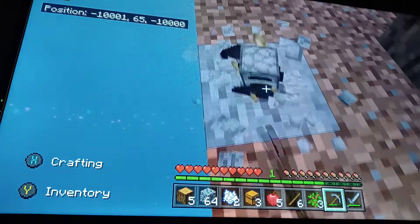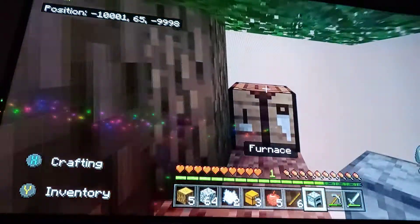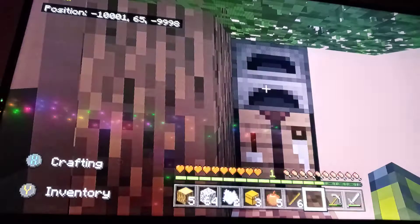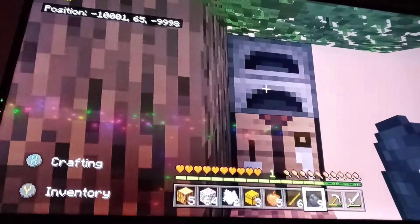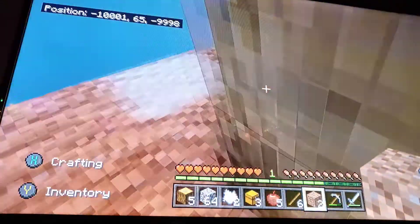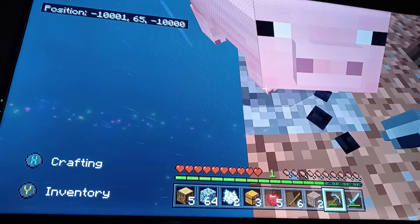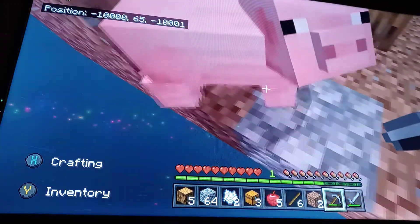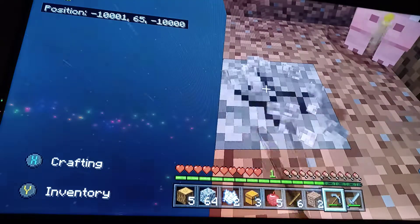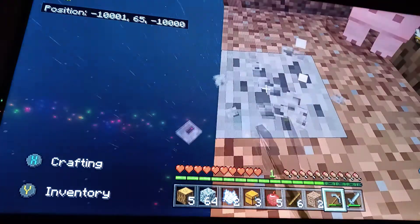Here's a furnace we can take - oh, it has some food in it: 13 cooked pork chops! I'm gonna put my coal and my iron in there to smelt. Now I just need four more dirt, but we're not getting a lot of dirt from this block. We can't really stand on the one block because there's a risk it will break and we'll fall off the edge.